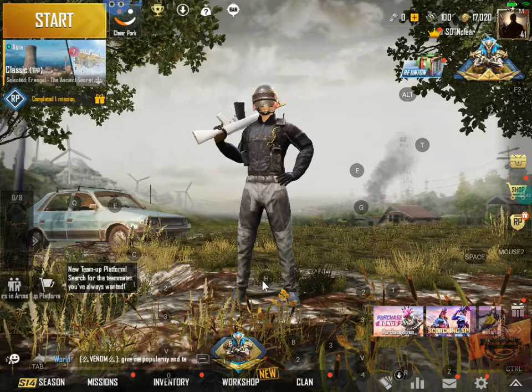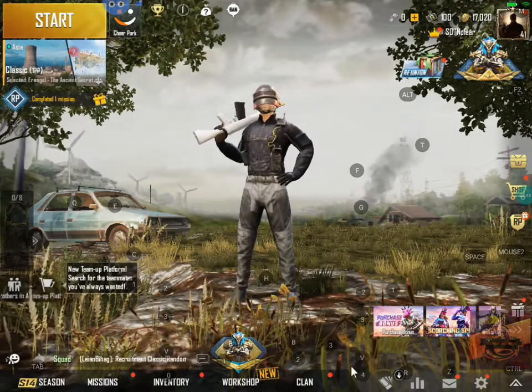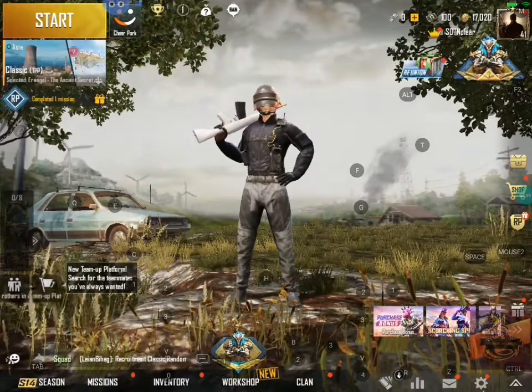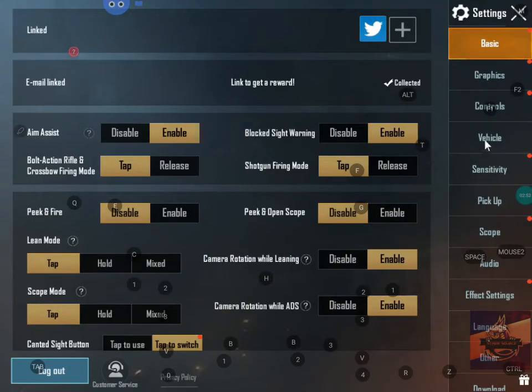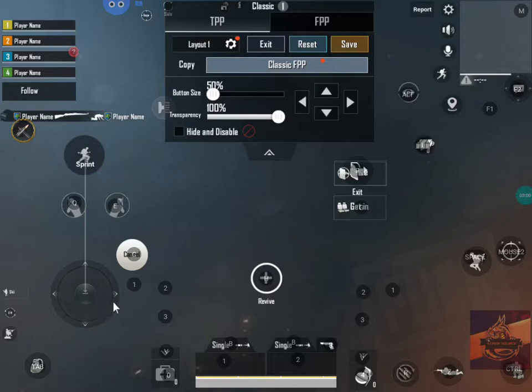As you can see, there are buttons here — F, G, H, T — and all of this is what you need. To do that, you just need to go to Settings and go to Controls, and customize. As per my key settings, I have already key-binded it.